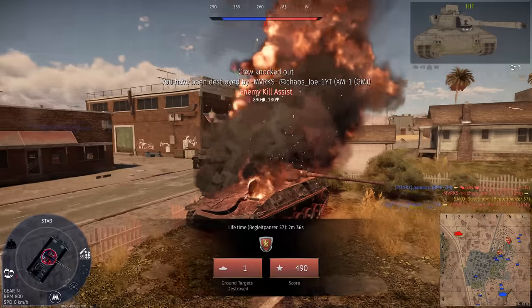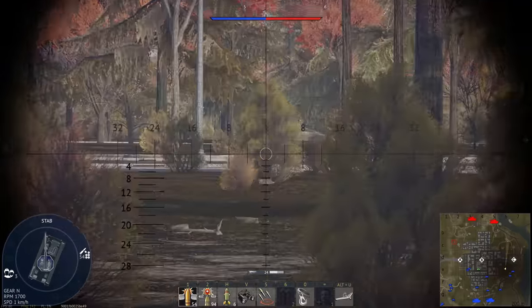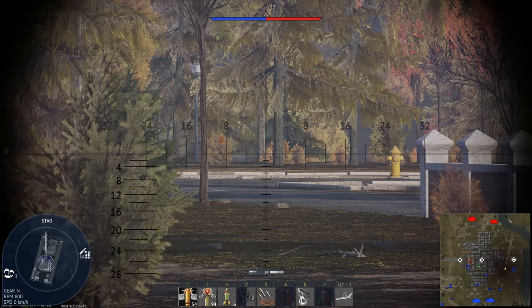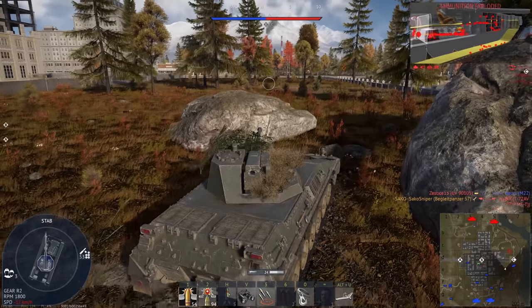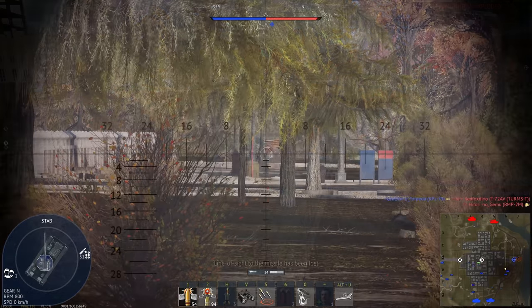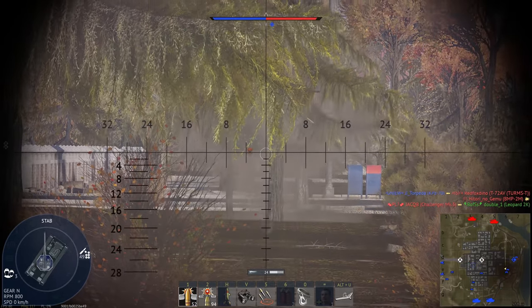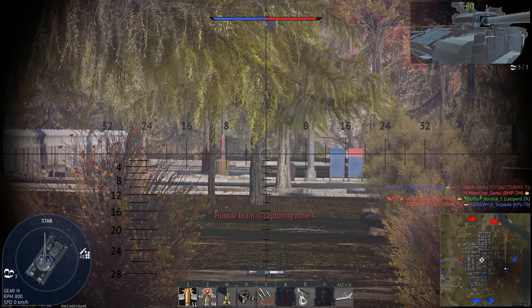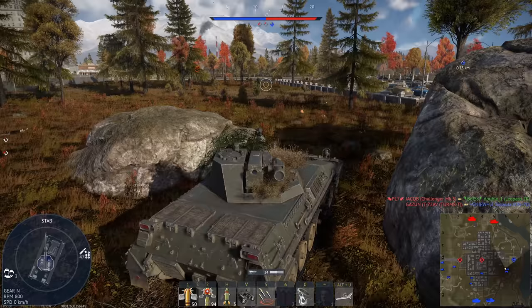Once you unlock the I-TOW upgrade, we go from a regular TOW with 430mm of penetration to the I-TOW which has 200mm more, as well as 0.75km more range. This makes the Begleitpanzer an absolute chad of a multi-role vehicle — you can shoot down planes and helicopters, destroy tanks frontally with your ATGM, and if you manage to flank an enemy, light them up on the side with your fast-firing 57.